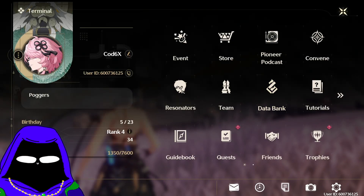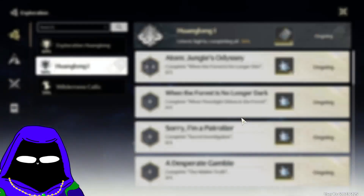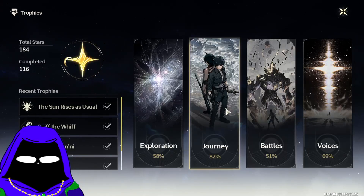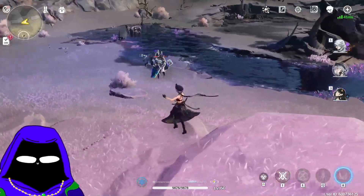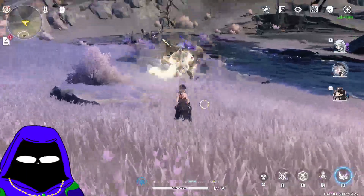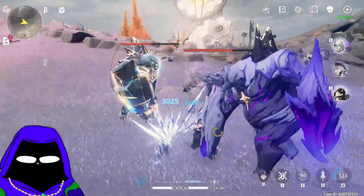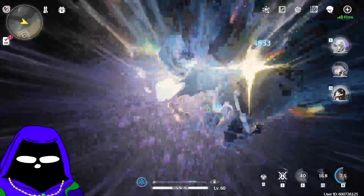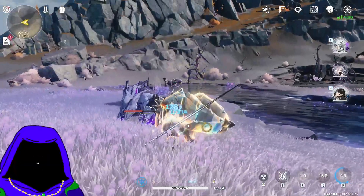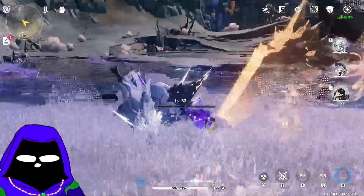I'm just out here doing some quests to raise my union level and I see a beautiful shiny shaman, so of course I'm gonna grab him real quick. There we go, both of them broken. I'm gonna get rid of this guy real quick.